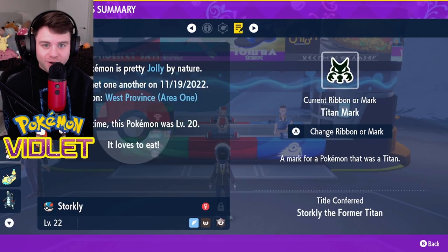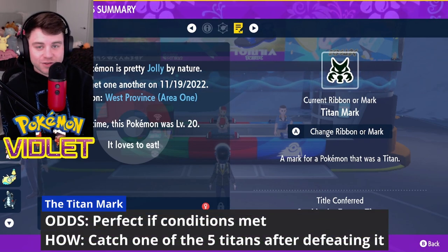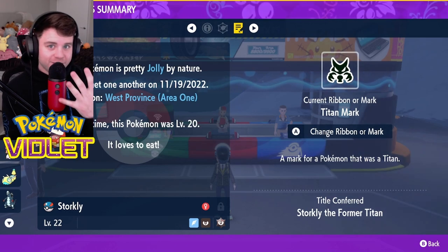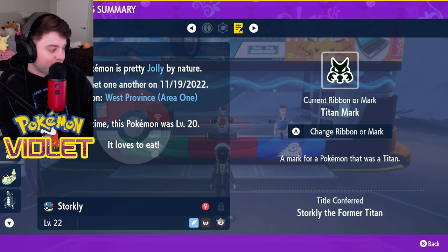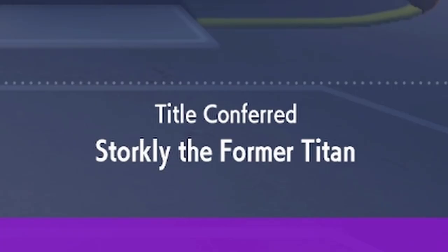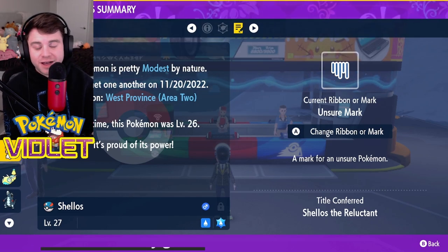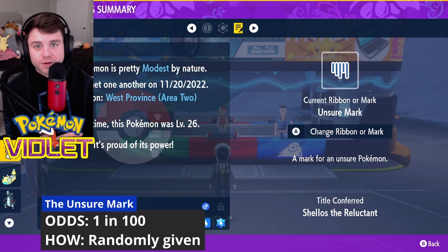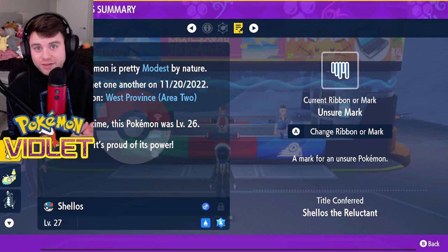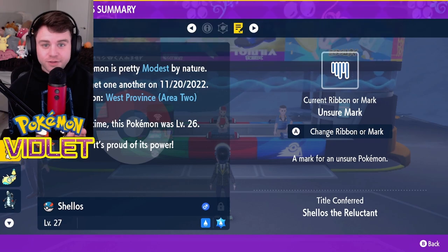One of those being the Titan mark. This is a mark given to a Pokemon that was previously a Titan — this is extremely cool. These are the Titan Pokemon that you are finding in the game, which means there are five Pokemon you can go get that will have this individualized mark on it. This is my Bombardier — he is Storkly the Former Titan. I've also got Shellis the Reluctant. That mark just has a small chance of appearing on any Pokemon that you catch. There are some marks you can give your Pokemon after you catch them. One that I'm really excited to have is the Alpha mark. This is going to be given to Pokemon exclusively that had alpha forms inside of Pokemon Legends: Arceus — that's going to be really exciting.